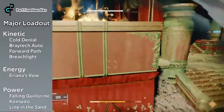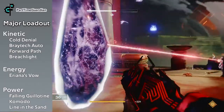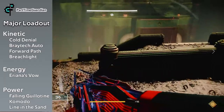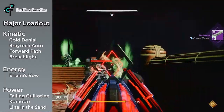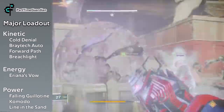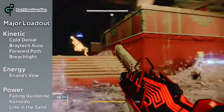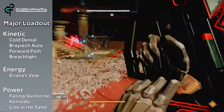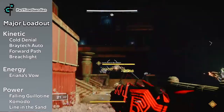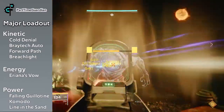Then there's a Champion and Major loadout. For that one I would build around Ariana's Vow in the Energy slot. Then you have a ton of options in the Kinetic — you could go Cold Denial, Foetracer path, or Breach Light. The Braytech Auto Rifle is another one you can get in the Haunted Forest right now. From a Power selection, you could go with Falling Guillotine for things that are close up, or Komodo or Lying in the Sand for longer-range DPS. Ariana's Vow is going to work really well against Majors and Champions.